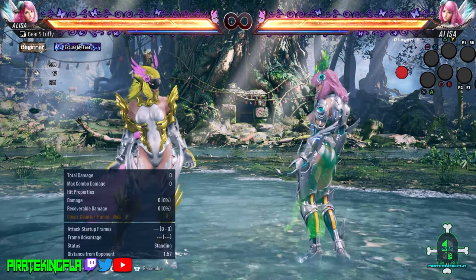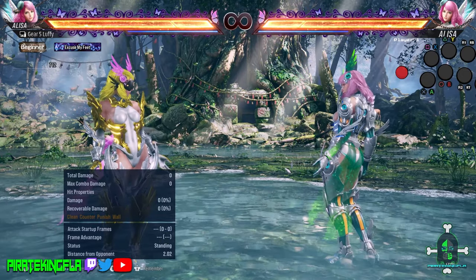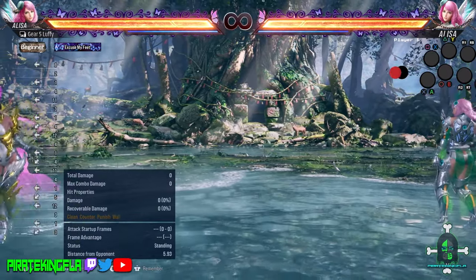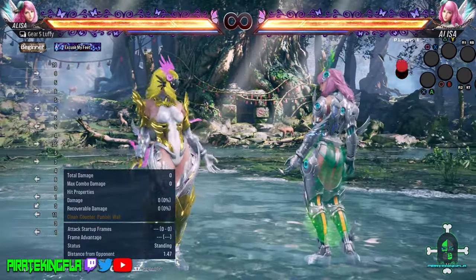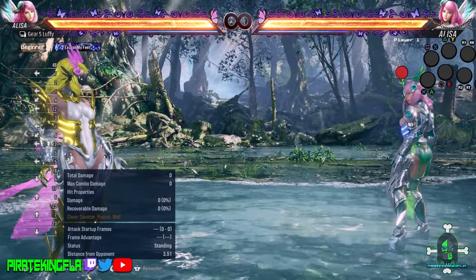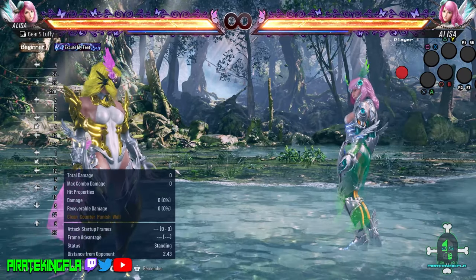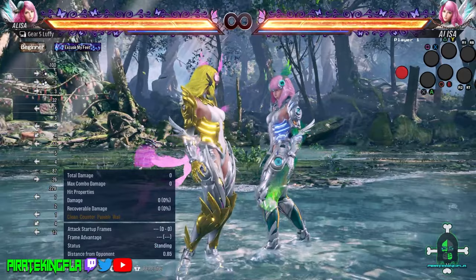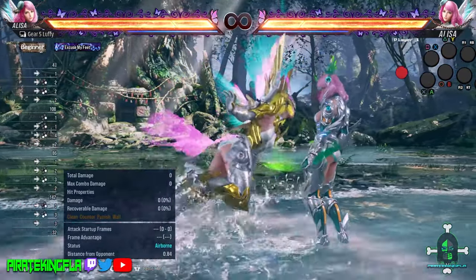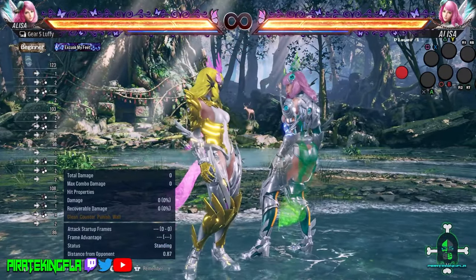She has a very nice move list and is definitely a lot more oppressive in this game than she ever has been. To start off, Elisa is a very evasive character. She has a good backdash, her sidestep game is good, and she does have some moves that are evasive by nature. She also has the ability to fly in at your opponent — this is a whole stance where she has certain moves that come out of it, allowing you to apply pressure and mix-ups.